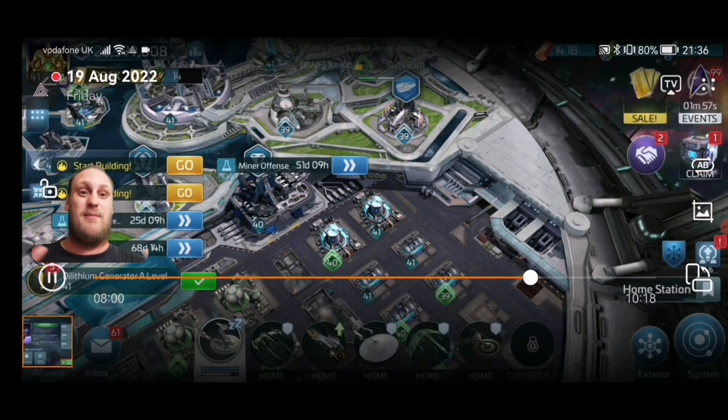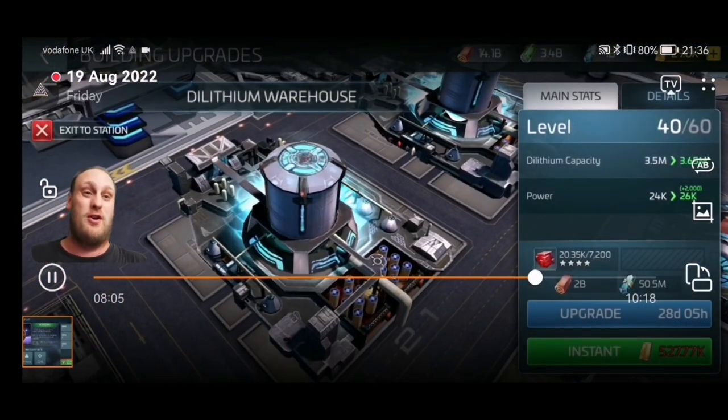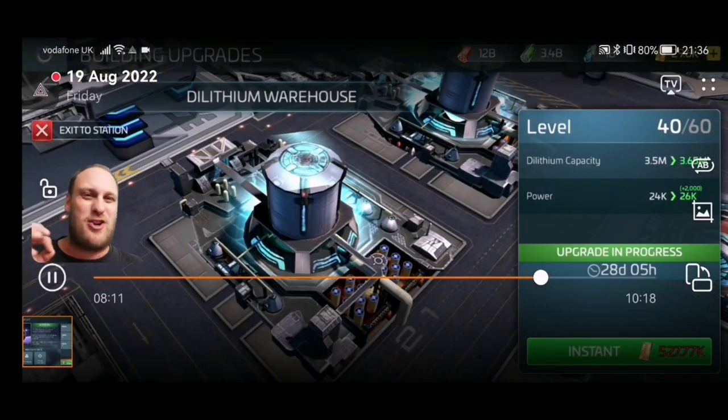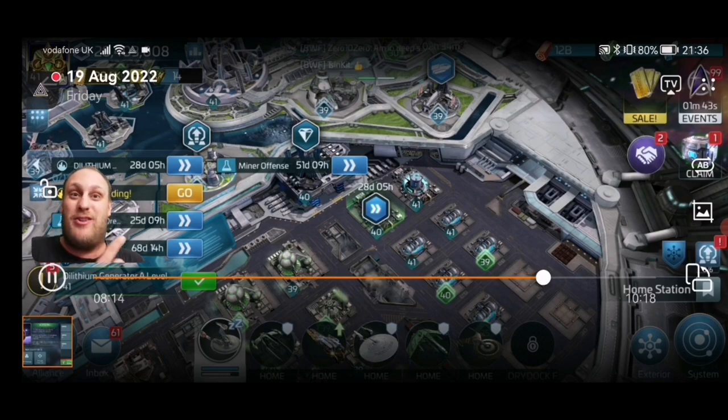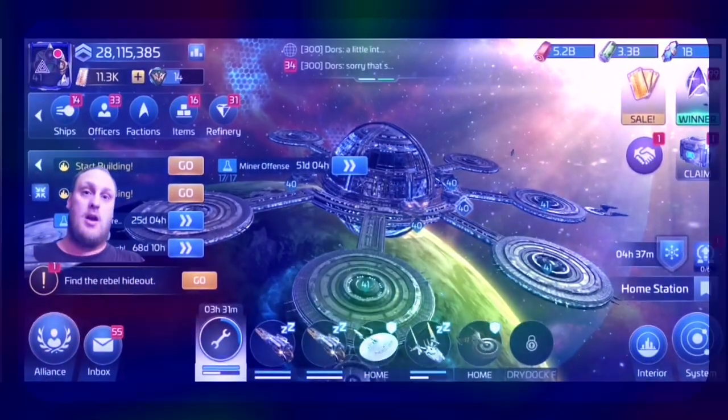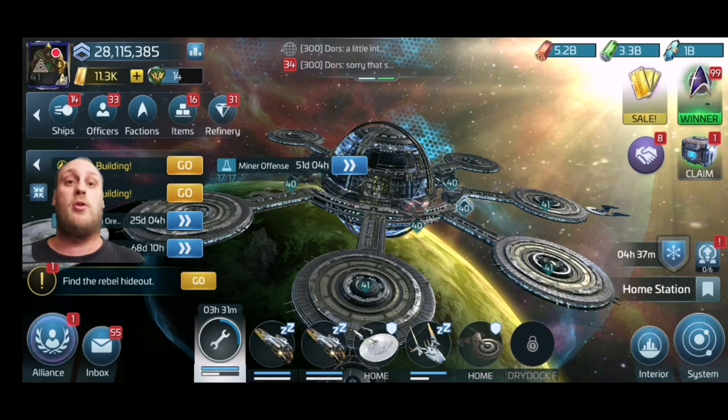That was as much as I was able to do because I went through a few other things and just couldn't find a building that needed more uncommon resources — which was a bit of a pain really, considering there was a 39 up there I could have used G4 gas on. I sped through and spent a pile of latinum as well. So I'm going to stop the VT now and move back into the live game.